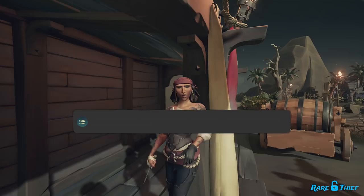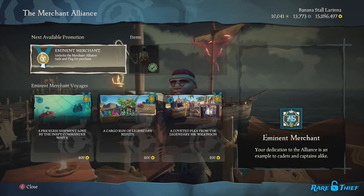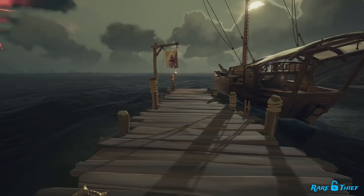To purchase the voyage, you can either speak with Lorena or the Merchant Alliance. Getting the voyage from Lorena is free, but it will be a lower ranked voyage. To purchase the voyage from the Merchant Alliance, you'll need to at least have a reputation level of 25 with the trading company. Also keep in mind, if you purchase the voyage from the Merchant Alliance, the number of clues you'll discover and the loot you'll retrieve will vary depending on your reputation level. You can expect to find more clues and treasure the higher your Merchant Alliance reputation is.